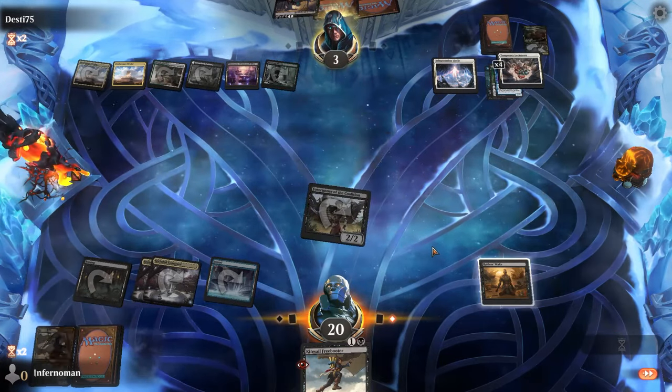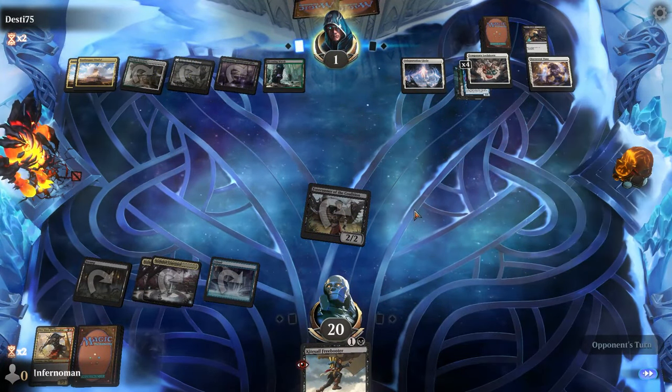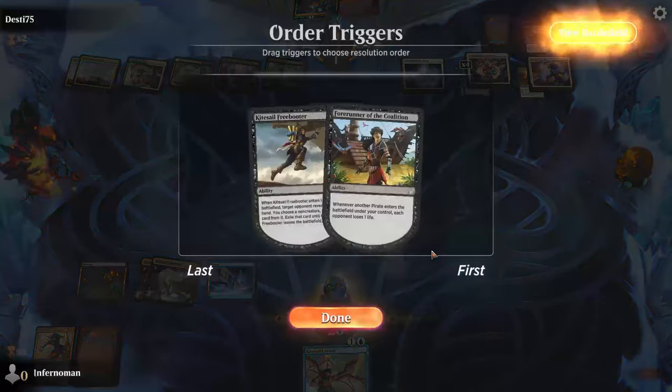Save your Dire Fleet Neckbreaker until the coast is clear — no pun intended — to swing hard and win with your crew. Any way you slice it, the biggest strength of this deck is the diversity of each pirate. If you choose to be the captain of this crew, you'll have a lot to work with and a lot of different ways to reach your victory.